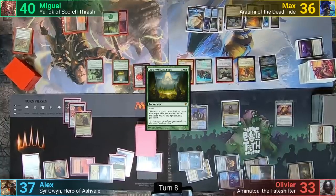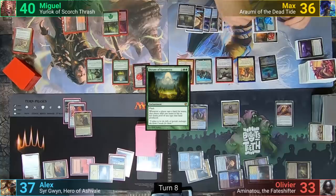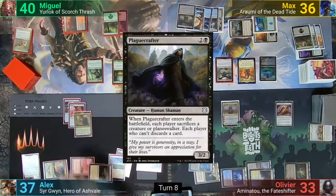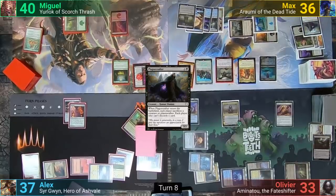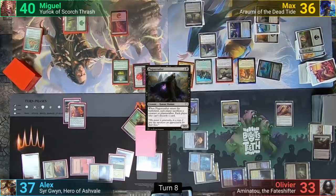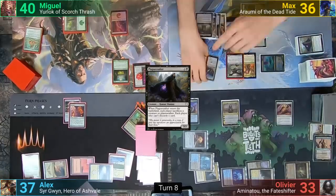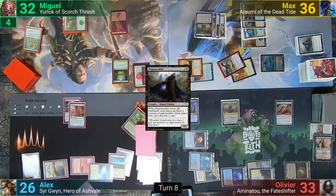Max untaps and plays an Island. His lands now tap for 3 each, and he makes 6 mana from 2 lands — using 3 of it to activate the Drownyard to mill 3 cards. He has to use the mana before changing phases or he'll take damage, and he has the 3 mana go towards a Plague Crafter. It enters and everyone sacrifices a creature, with Olivier having to discard a card. Max then activates Rumi, exiling 3 cards from his graveyard and paying for the Encore to cast a Plague Crafter — this makes 3 copies and each opponent has to discard 3 cards, while Max sacrifices his tokens to the triggers. Moving to combat, the Ancient and Lancer go at Alex while Yurlock and the Dragon go at Miguel. Max then passes.